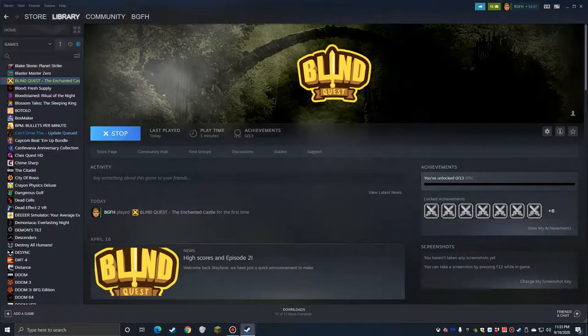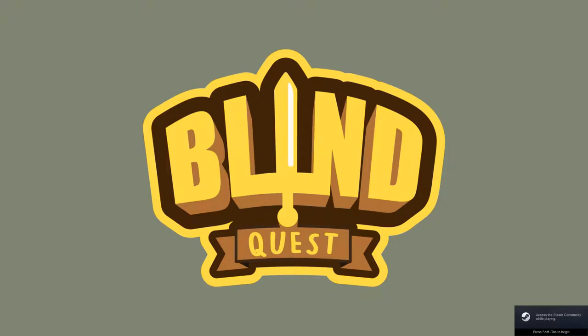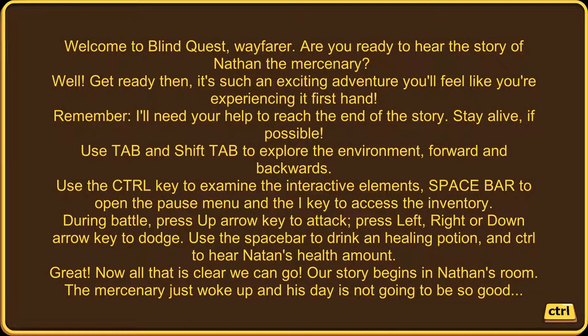Let's launch Blind Quest. This is a self-voicing accessible game. Welcome to Blind Quest: The Enchanted Castle. The game prompts: Press Control to start a new game, press C to listen to the credits, press Escape to exit. Pressing Control, the game greets us: 'Welcome to Blind Quest, Wayfarer. Are you ready to hear the story of Nathan the Mercenary? It's such an exciting adventure — you'll feel like you're experiencing it firsthand.'